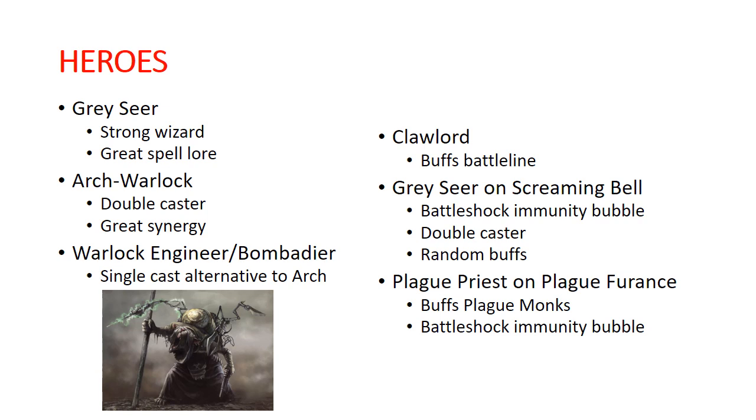We have our Grey Seer — that is your staple wizard that casts two spells a turn. His casting rolls can be on 3d6 dropping the lowest. He has access to a fantastic spell lore with a lot of cool options. Overall, a really good choice. I've definitely seen lists run multiple Grey Seers to get different spells out of that spell lore. The Arch Warlock is your next choice, out of Clan Skryre. He is another double caster where his spells have really good synergy with Clan Skryre, and the Clan Skryre abilities unlocked by having a Skryre hero are also really good. It's one of the better clans overall and something your army can really be built around.